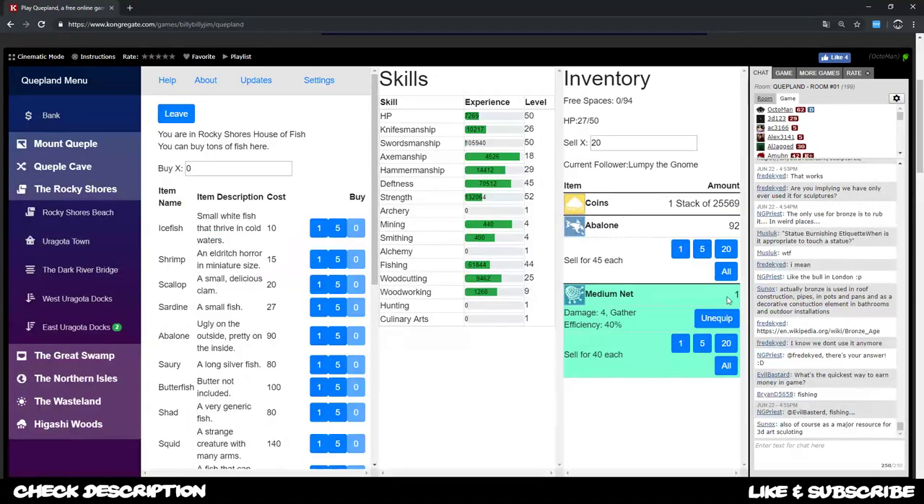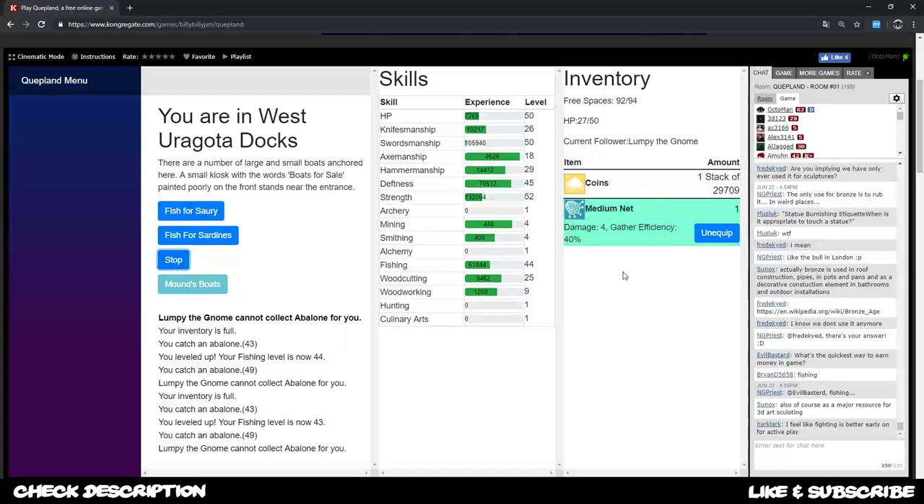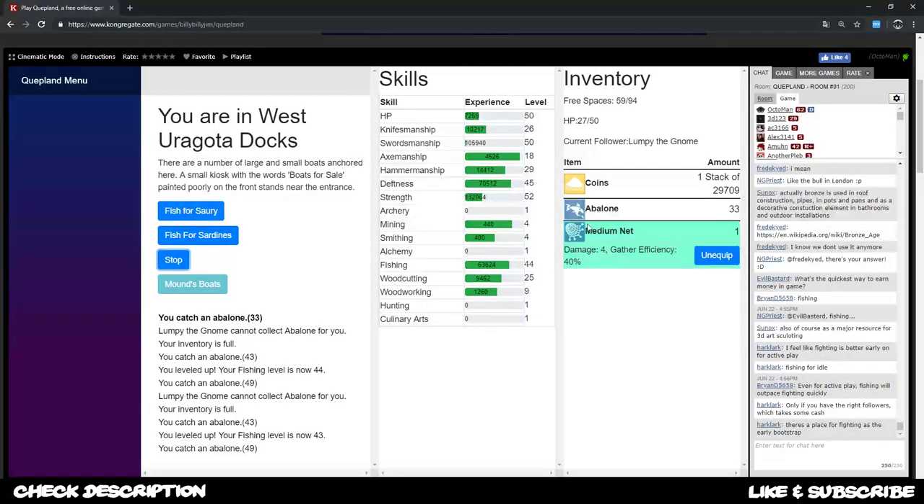Meanwhile I talk and let the abalone run, I make my way slow but steady to the 100,000. I'm almost at 30,000 right now - with some more sells I'll hit 30,000. It depends on the inventory space you have as well as what net you have - the bigger net the better, the faster you can get the abalone and the faster you can progress.